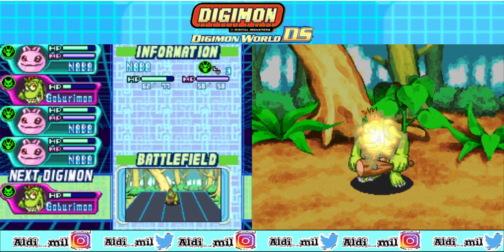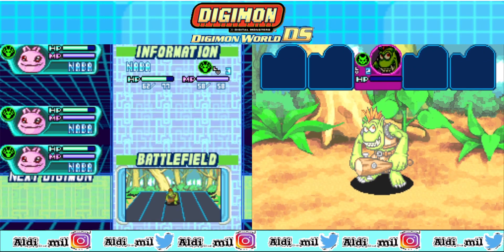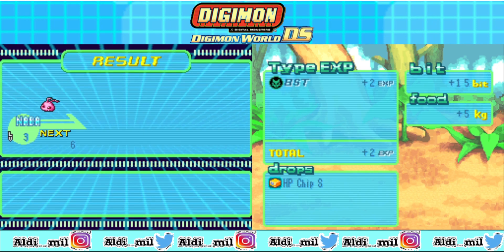So if you see there are other moves where the power is bigger, that's the better choice. As you can see, that Gaburimon is a beast type. Every Digimon has their own type.